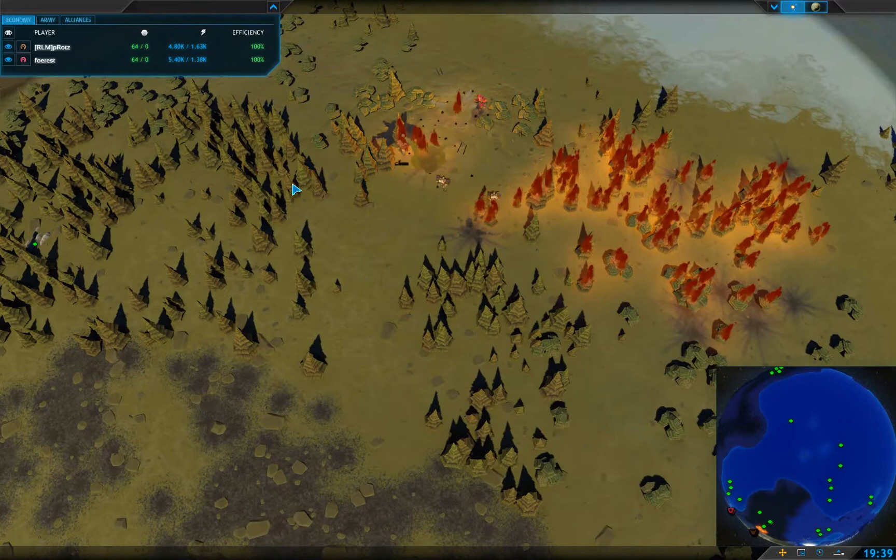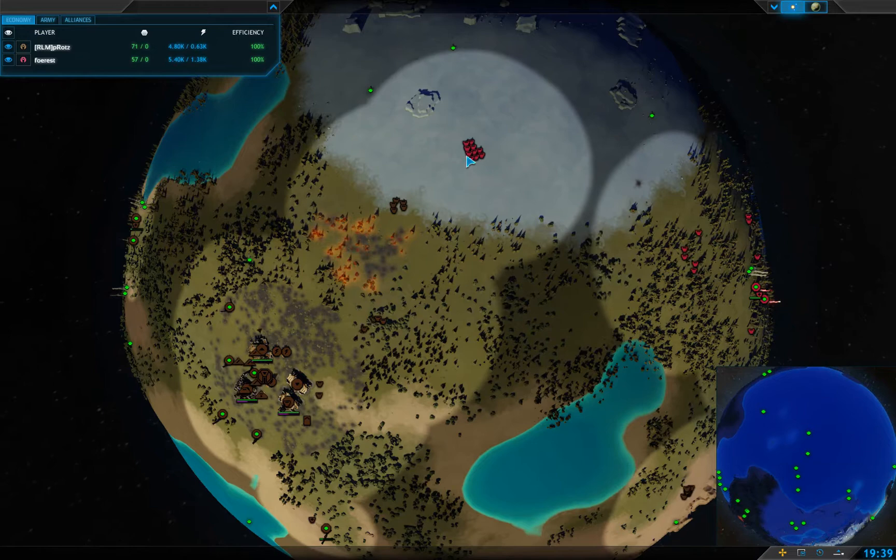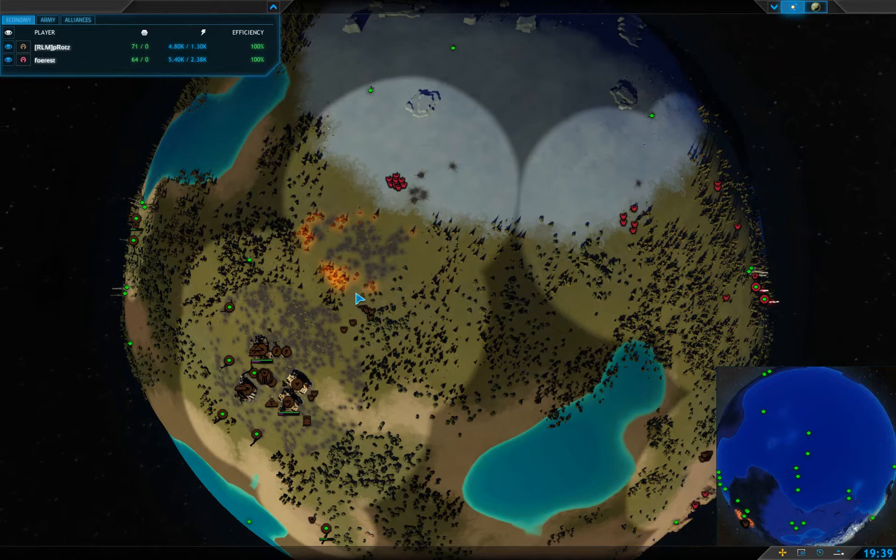The forests are catching on fire as these bots dance around and finish each other off, with more bots incoming. Pirats is outnumbered here and needs to pull back his bots so he can clump them up. Instead they just charge in and get destroyed with ease — that was a bit of a mistake.